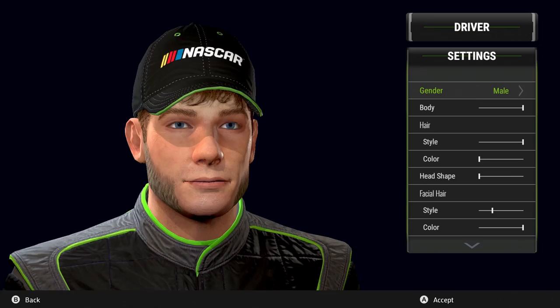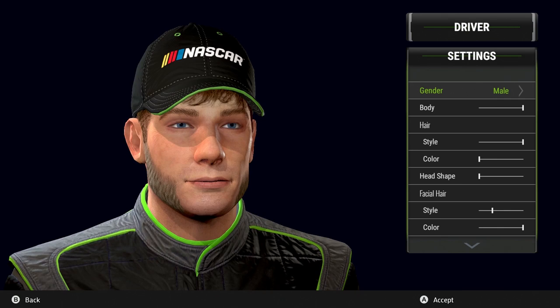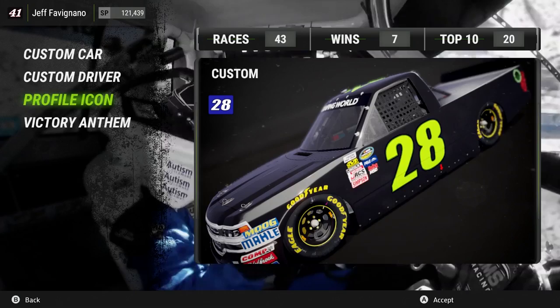Next is the custom driver. We can go in here and make an avatar any way we would like. You can be male or female. You can change their body type, hair color, head shape, facial hair — pretty much anything you can think of.